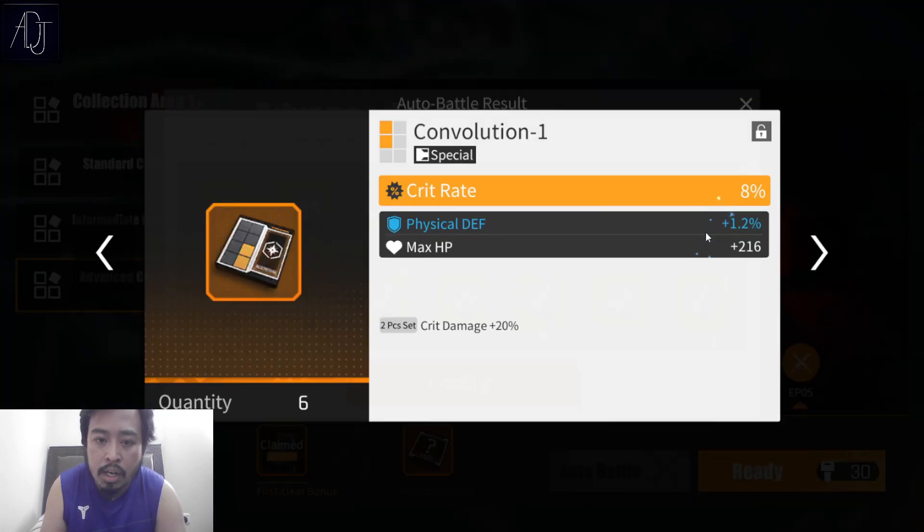Convolution — critical rate, nice, pog! Lock that one. This one is for DPS.